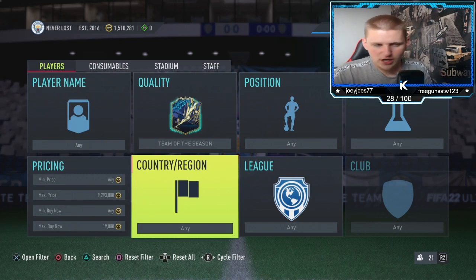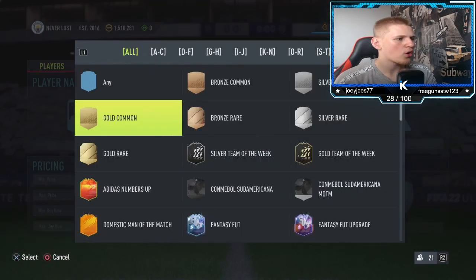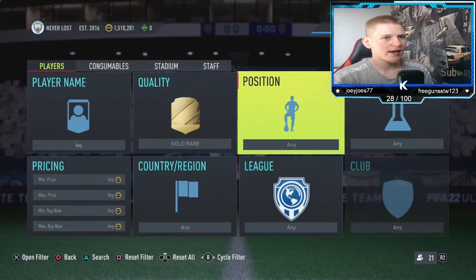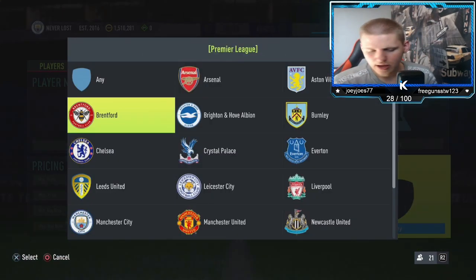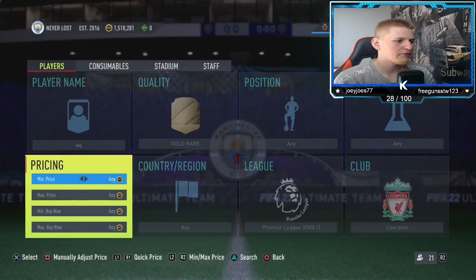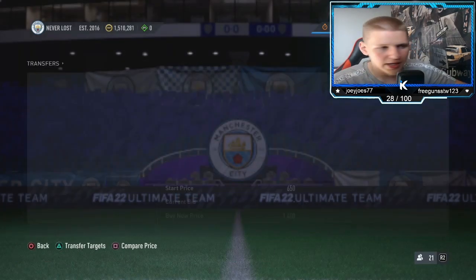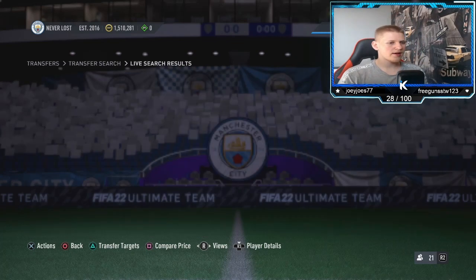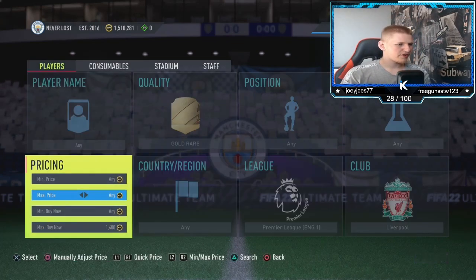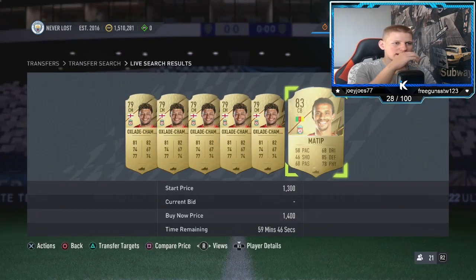The final method of today's video is going to be gold rare position, any chem style, any nation, Premier League, and then club — you want to get to Liverpool. But yeah, you want to find the buy now, which looks about 1.4K. Let's refresh the market. 1.4K? Yeah, okay, so 1.4K does sell.